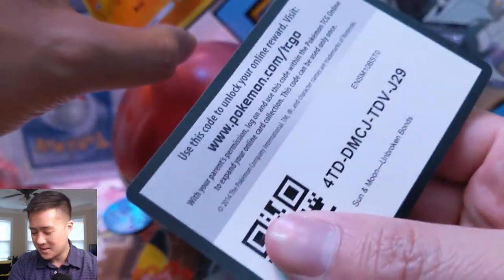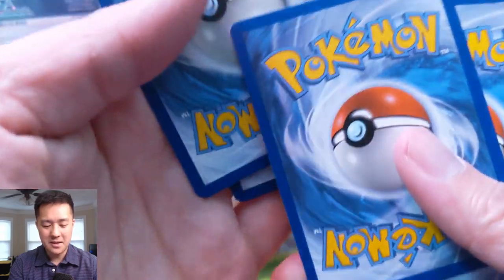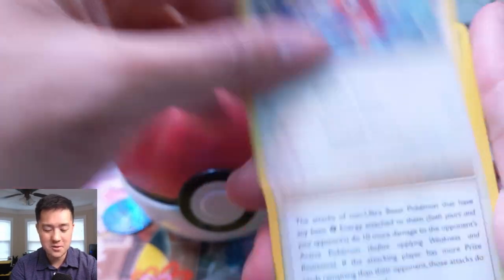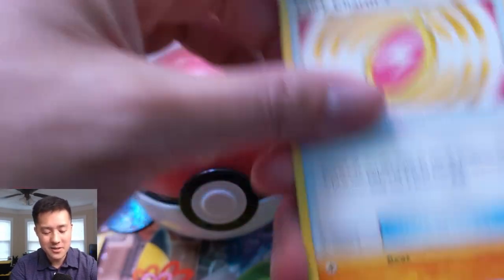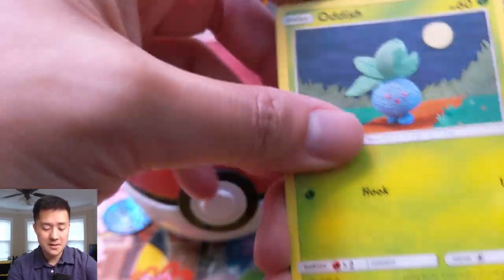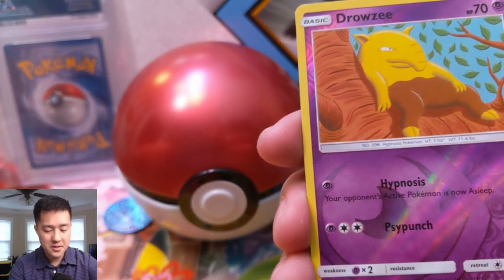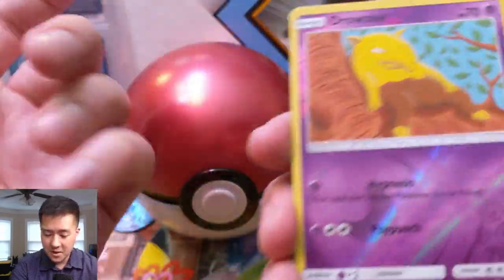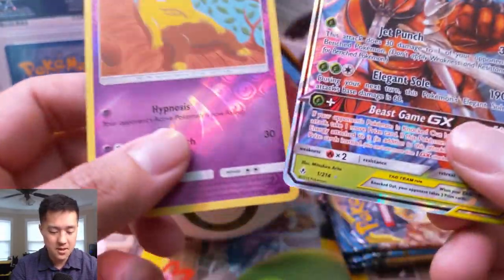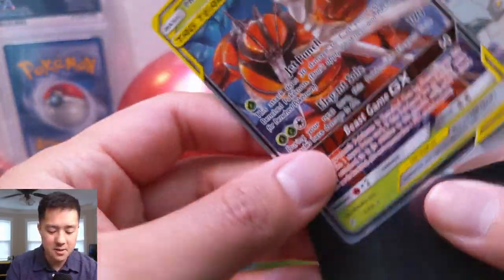Let's go on to pack number two. We pulled so many Gardevoir & Sylveons — let's keep that streak alive. That's a good one to get a bunch of. We still haven't pulled the Reshiram & Charizard, which seems like the big chase card. One surprising pull — the Dene, which people in the comments mentioned is surprisingly good. And boom — Pheromosa & Buzzwole! This is the first one of this card, so very happy to pull another tag team.